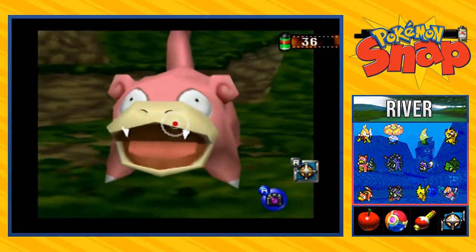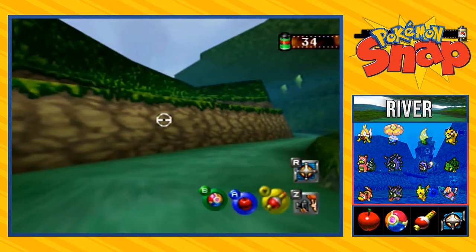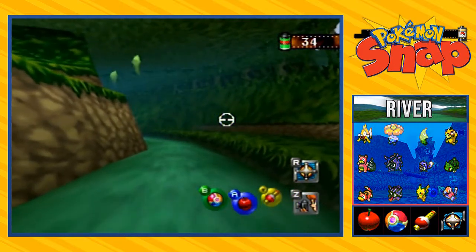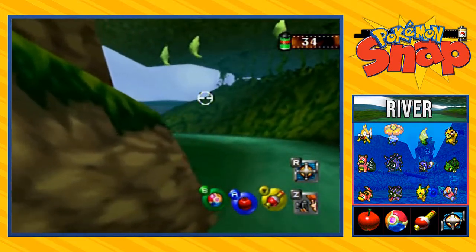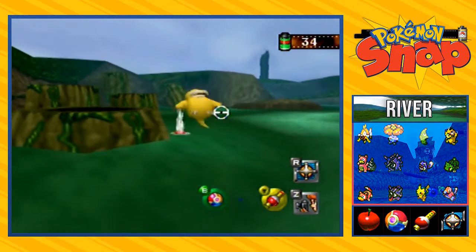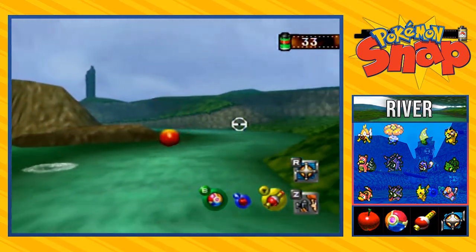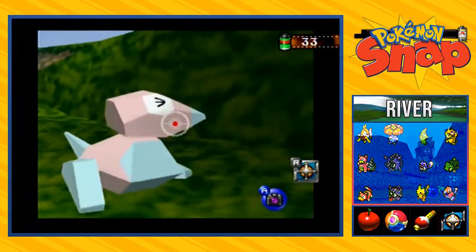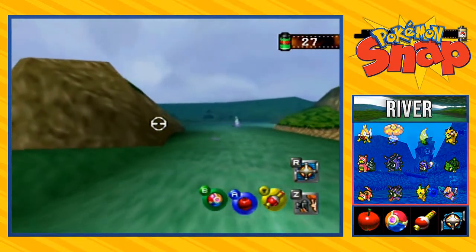We're playing the Pokeflute and look at that, these Pokemon love it - they start dancing and doing stuff. It has a weird effect on them. We already got better pictures so we just need to move on. Let's go ahead and continue throwing apples in every direction and wake up this Porygon right here.